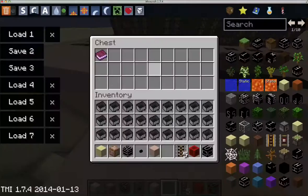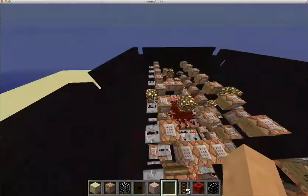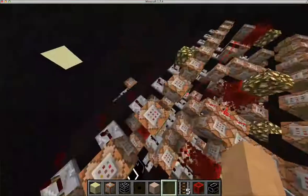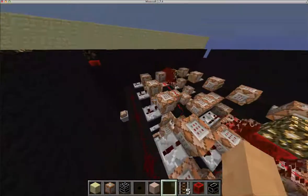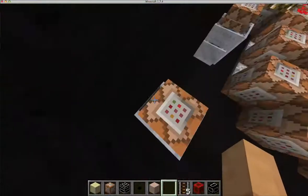There's a guide in this chest right here, but it is incredibly small. As you can see, the box is bigger than the actual device because it needs to have a space of one block above each command block in order to function.